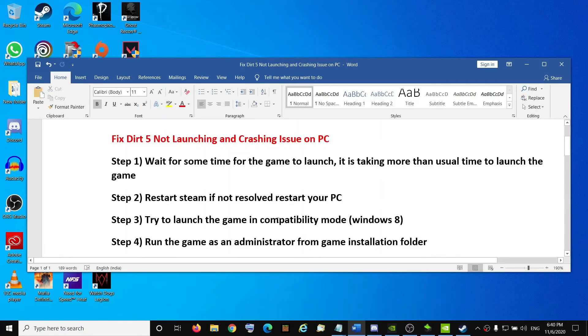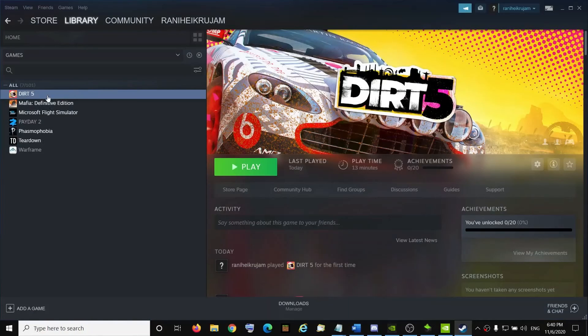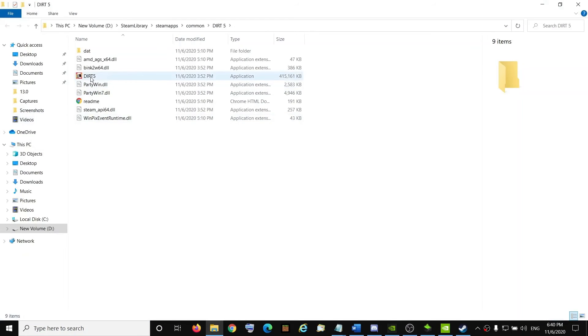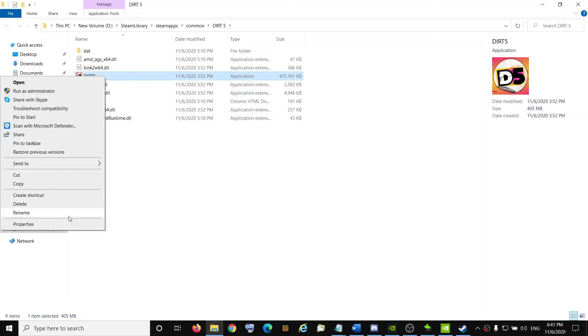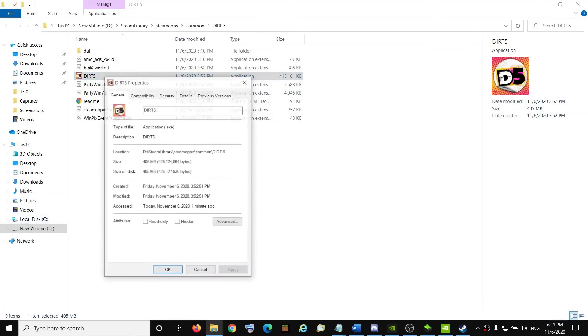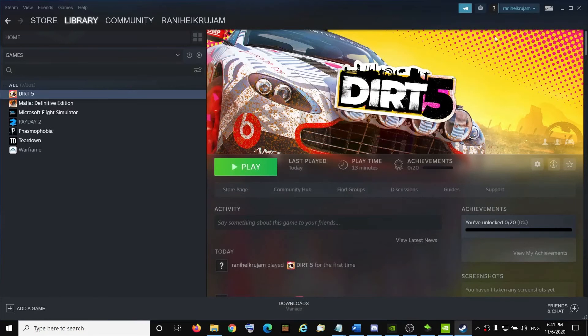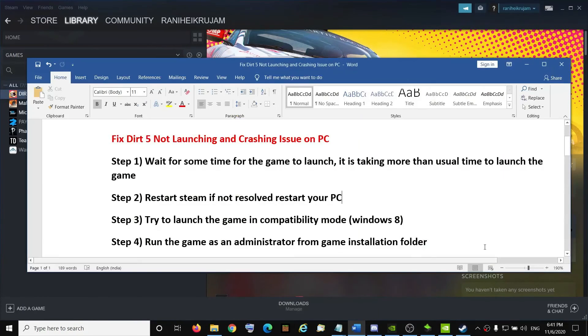The next step is to try to launch the game in compatibility mode. Go to Steam, right-click on the Dirt 5 title, click on Manage, then click on Browse Local Files. Right-click on the Dirt 5 exe file, select Properties, go to the Compatibility tab, and click on 'Run this program in compatibility mode for Windows 8.' Click Apply, then OK, and try to launch the game. This has worked for a few users so it might work for you.